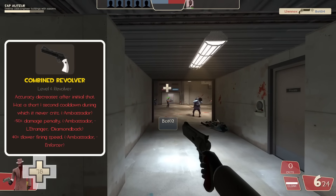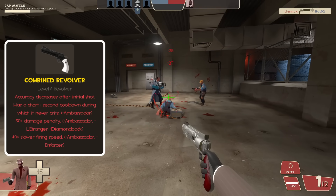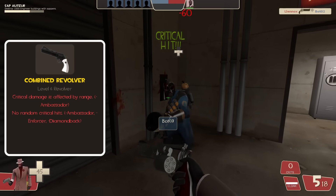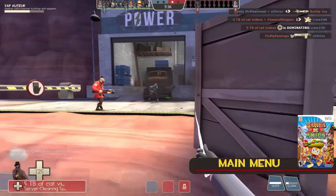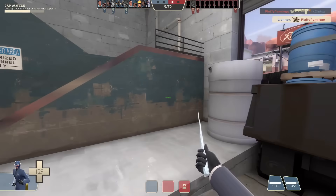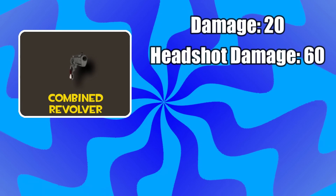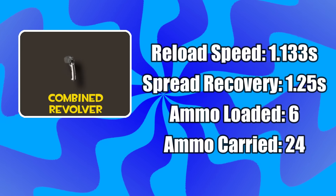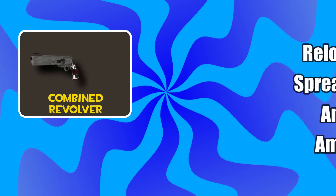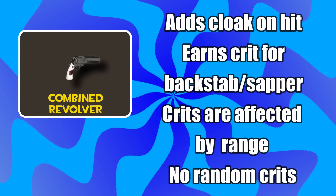Moving on to the downsides: this weapon's accuracy decreases after the initial shot and takes a second to become accurate again, meaning you can only headshot once and then must wait for the cooldown. This weapon has a 50% damage penalty and fires 40% slower. Critical damage from headshots is affected by how far away the spy is from the target, and this weapon has no random critical hits. This weapon now does 20 damage per bullet, can headshot for 60 damage, and headshotting while disguised does 72 damage. It fires every 0.7 seconds, and reload speed, spread recovery, ammo loaded, and ammo carried are all the same as stock. When you shoot an enemy you gain some cloak back, and when you stab an enemy or sap a building you earn crits.